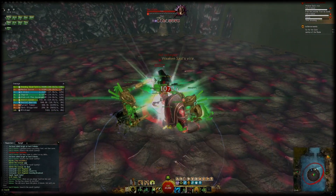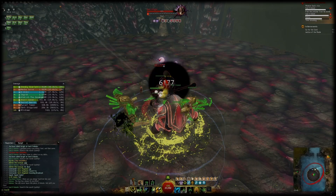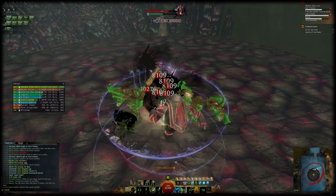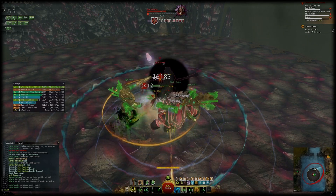In group content you'll want to stay merged with a pet of choice at all times because it increases your DPS by a noticeable margin through the increased stats from both Soul Beast and the Beast Mastery specialization.